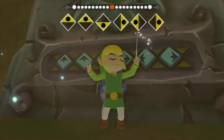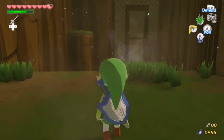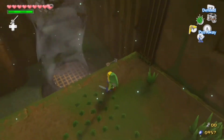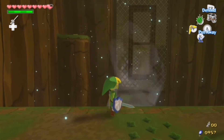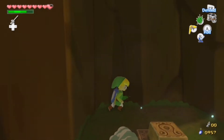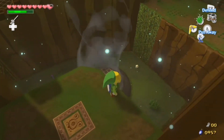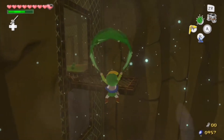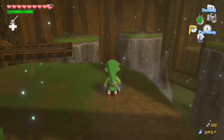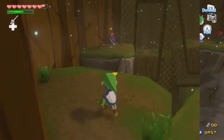We recently commentated some Minish Cap videos and that game did a really good job of using items throughout the entire game. The Palace of Winds was obviously a wind dungeon — very similar to this one — and you use the Roc's Cape, which is basically the same concept as the Deku Leaf. We've always been fans of the Roc's Feather and Cape in the 2D games. I think Wind Waker's leaf is the first 3D item to let you float around like that. The Sailcloth in Skyward Sword is kind of similar, though you can only go downward with it whereas the leaf lets you float freely.